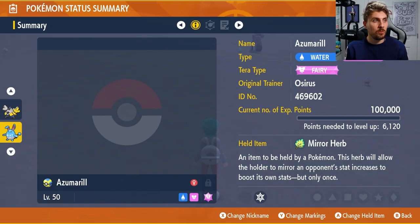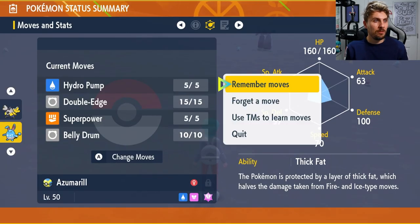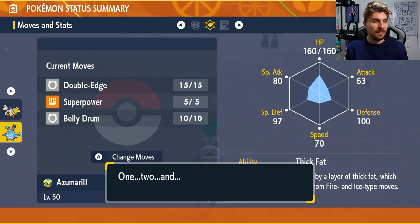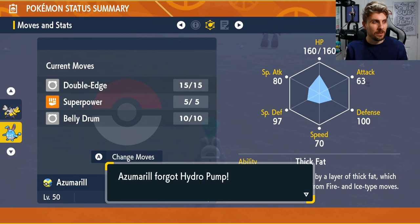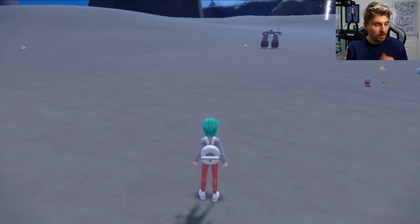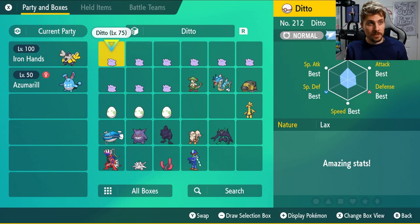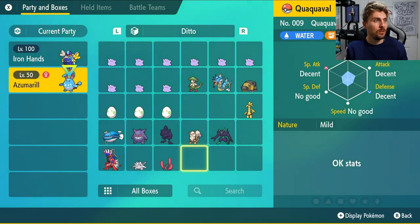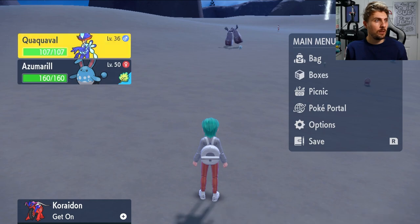If we go into our summary screen and forget another move — we'll forget Hydro Pump here — the nice thing is you don't need to go anywhere to do this. You can do this literally anywhere around the region, wherever you are. We'll go into our boxes because I do want to teach it Aqua Jet as well, and we'll bring our Quaxwell in who does learn it through level up.